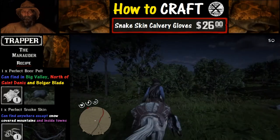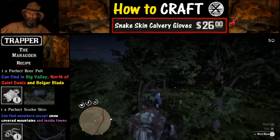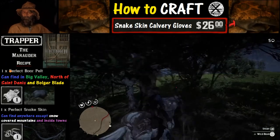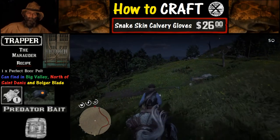Welcome to Red Dead 2 and thanks for joining us. Today we are going to learn how to craft snakeskin cavalry gloves. What you're going to need is 27 bucks and two different pelts: a boar pelt and a snake pelt — obviously perfect pelts.